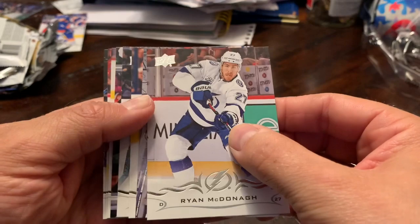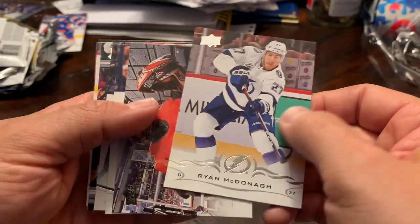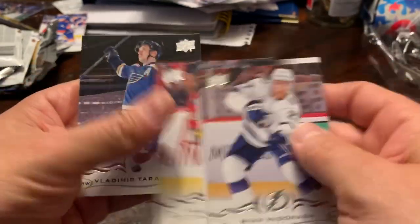Pack eleven — another insert. Ryan McDonagh, Craig Anderson, Pierre-Luc Dubois, Martin Jones, Devin Dubnyk. No, it's an all base pack.